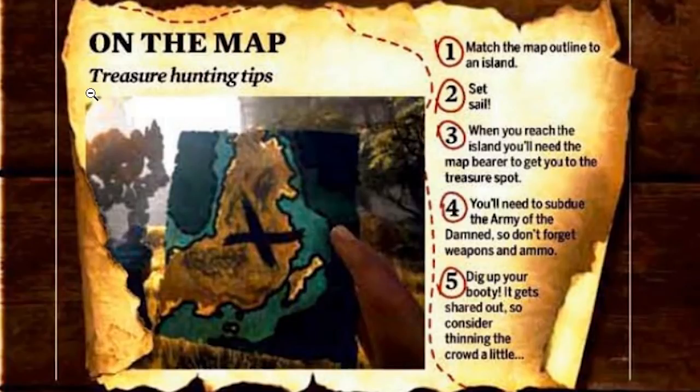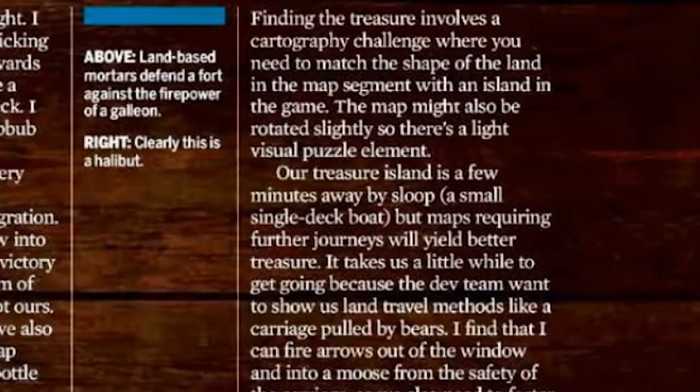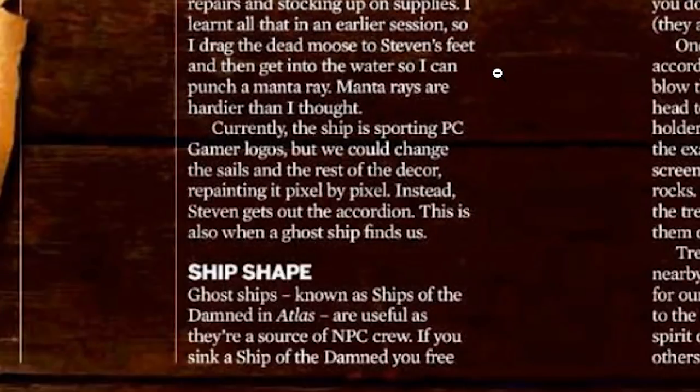From the on-the-map treasure hunting tips, there's an assortment of things that'll likely appear as in-game tooltips or dossiers. Finding treasure involves a cartography challenge where you need to match the shape of the land in the map segment with an island in the game. The map might also be rotated slightly, adding a light visual puzzle element. Maps requiring further journeys yield better treasure. The dev team also shows off land travel methods like a carriage pulled by bears — from which you can shoot a moose with an arrow out the window, drag it to a friend's feet, and then punch a manta ray in the water.